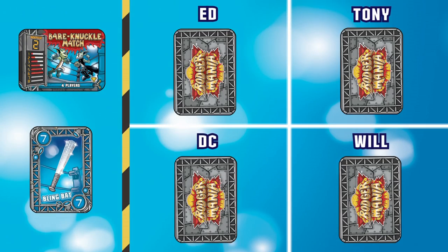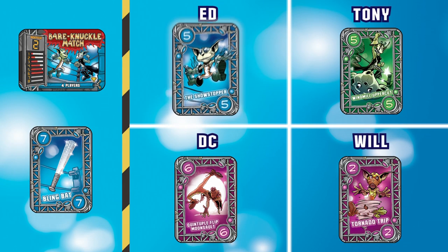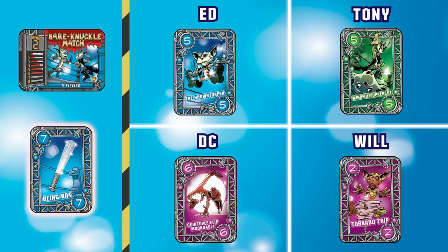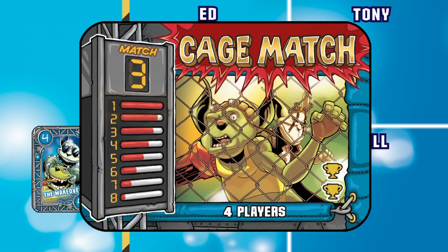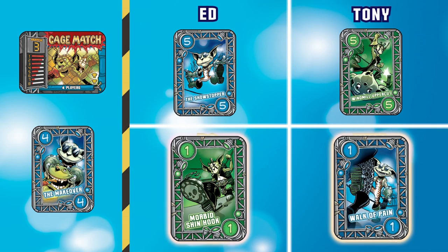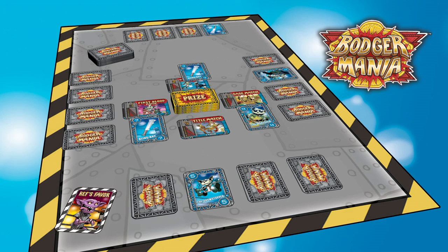Next up is the Bare Knuckle match. DC's Quintuple Flip Moonsault has the highest value at 6; however, my Showstopper 5 beats his move even though it has a lower value, because Blue is trump for the match. In the Cage Match, the value of cards is flipped, with 1 being the highest value and 8 being the lowest. Both DC and Will are tied with the highest value of 1. However, Will's Walk of Pain beats DC's Morbid Shin Hook due to the match's trump. Will takes the ref's favor card back, giving him a potentially crucial advantage going into the Title Match.